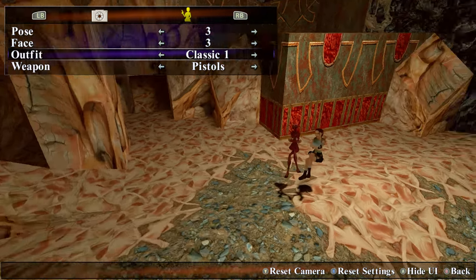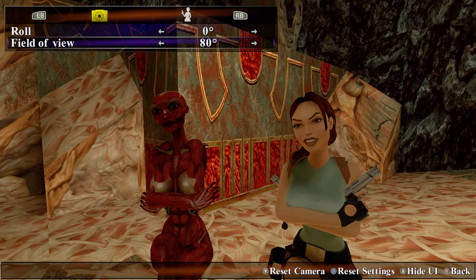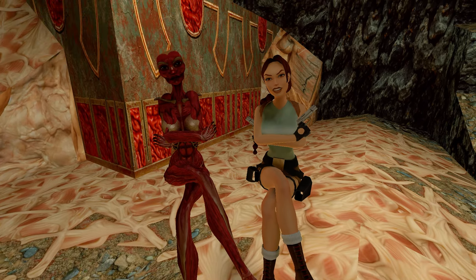Try to get Lara into the best possible position for the doppelganger's pose, and then move Lara into the position you want her. You can see an example of what I mean by this on your screen.